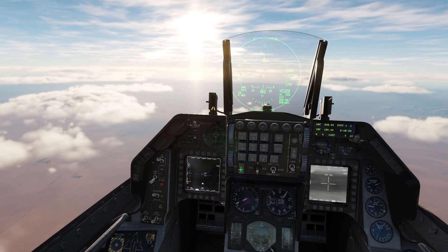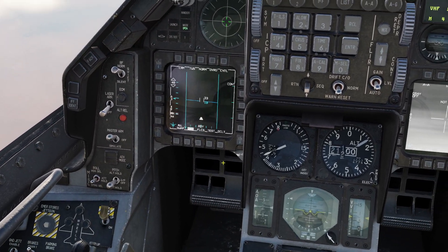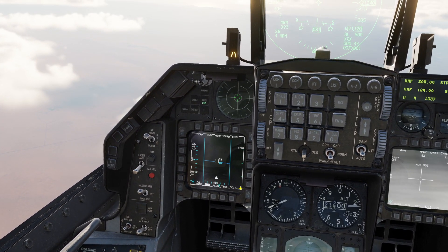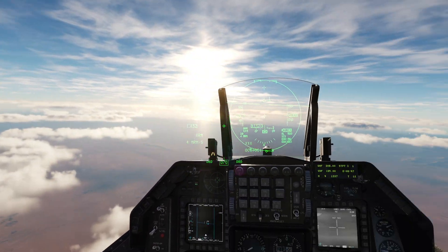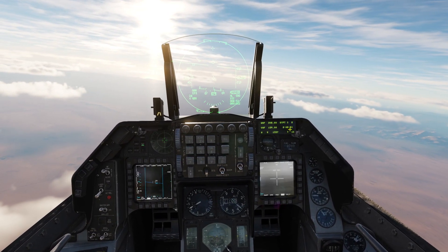I'm going to switch to TWS and change my search cone to 30 degrees instead of 60. You'll see it scans a lot faster — obviously I'm searching a smaller area, but that extra scan speed is nice. I'm also going to change my steer point to steer point 2, which is in the direction of those targets.